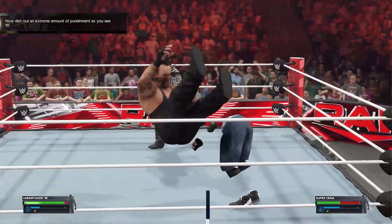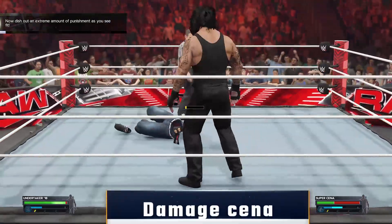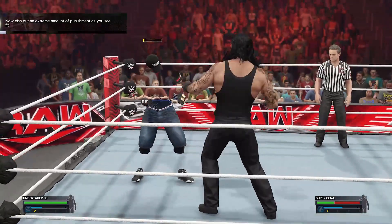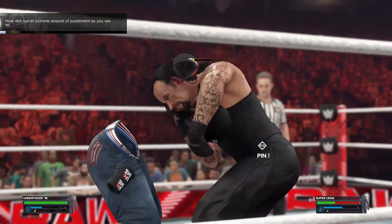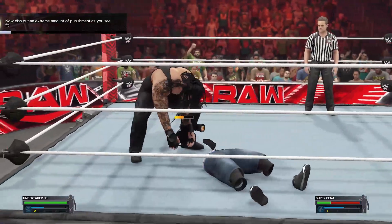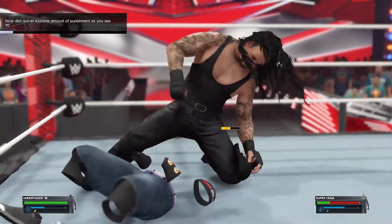The second objective is to do a very large amount of damage to Cena. You can do whatever moves you want. Until the second objective is complete, Super Cena will suffer no limb damage at all. Some tips: save your specials for later, and make sure you know your chosen wrestler's payback abilities.